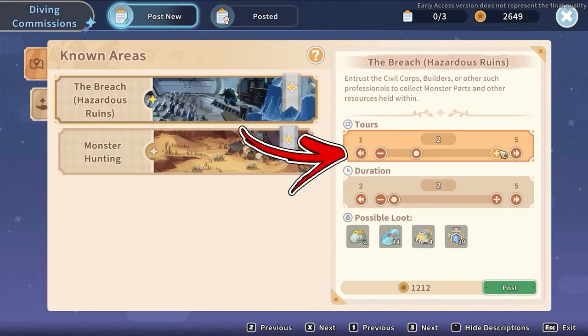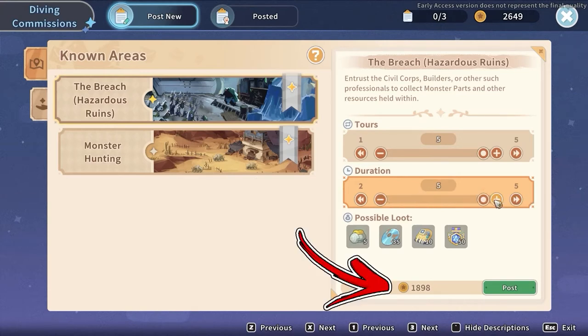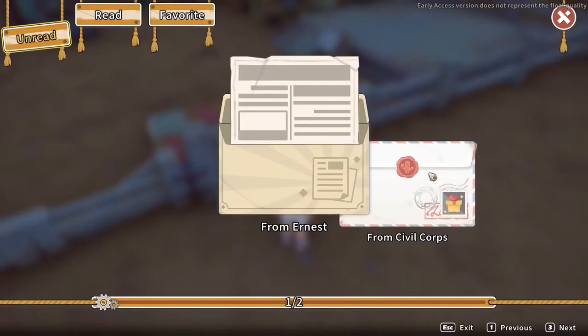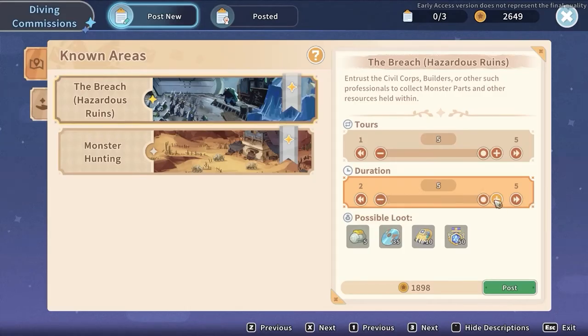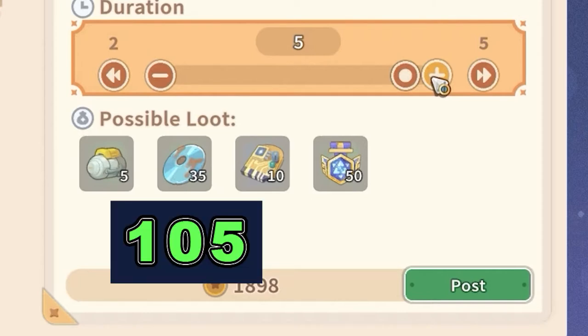Using the sliders, you can decide how many runs they will do and how many days you want to wait for the result. Based on what you choose, the price will change. You can post up to three commissions at a time. After the commissions are completed, you will receive a mail with the rewards shown on the board. If you max out all the sliders, you will be able to obtain 35 data disks for each commission.